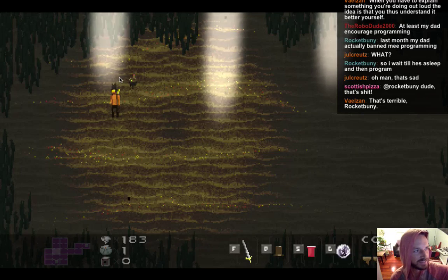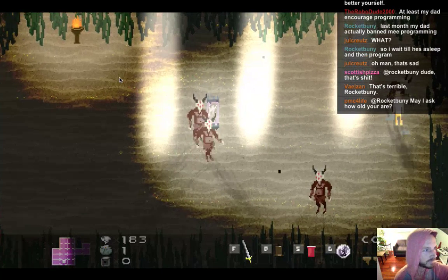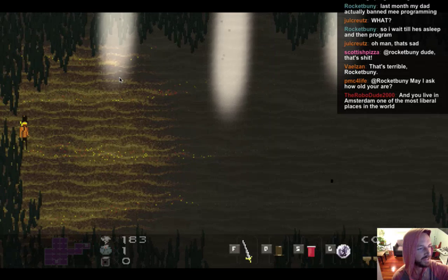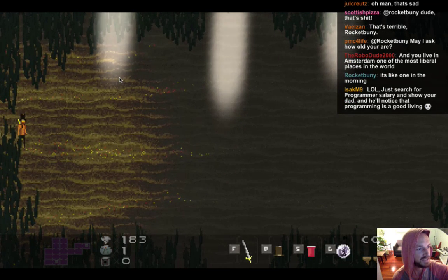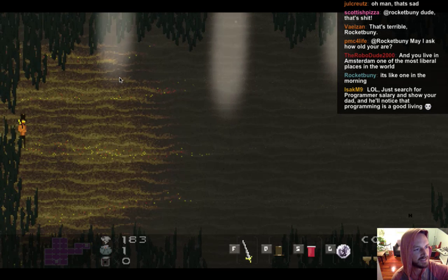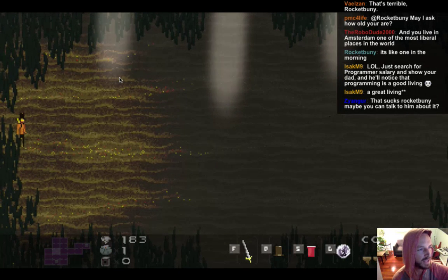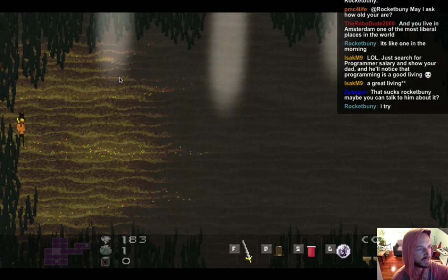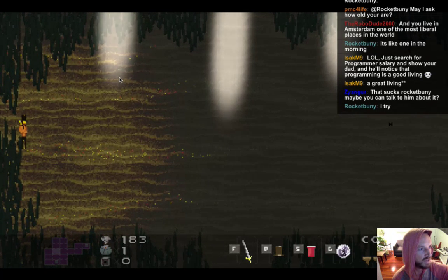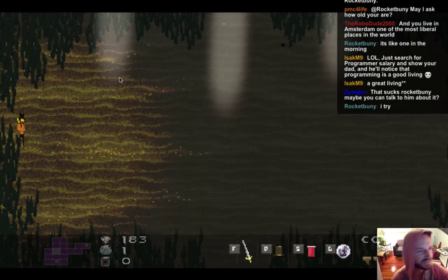Rubber duck debugging! So they would debug their code by forcing themselves to explain it line by line to the duck. Oh it's so true — when you explain a problem, you can find the way to the solution pretty fast. And more generally, teaching a subject forces its evaluation from different perspectives — it can provide a deeper understanding. Wow, I never knew about that.